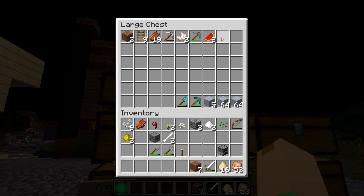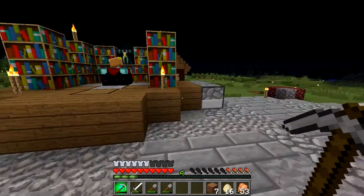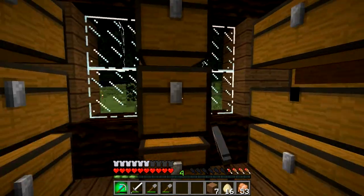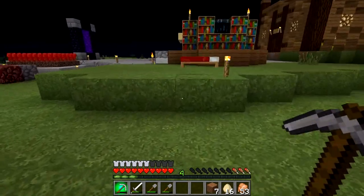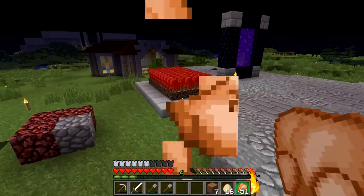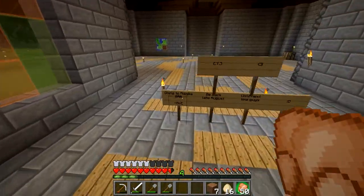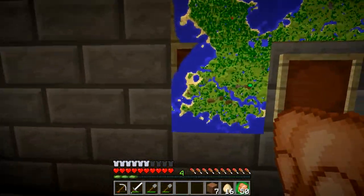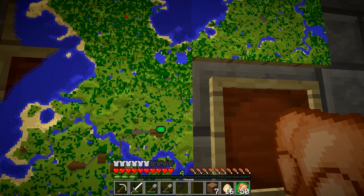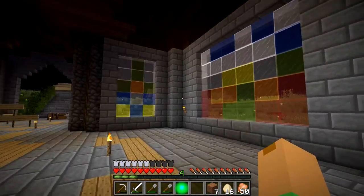Next up we have the great taiga to conquer because we need the taiga to get wood. This is like a cobblestone donation house. I have no idea how we're gonna get to a taiga because it is not on this map, which is disappointing. This is the farm area — that's a mushroom — no taiga to be seen here at all.